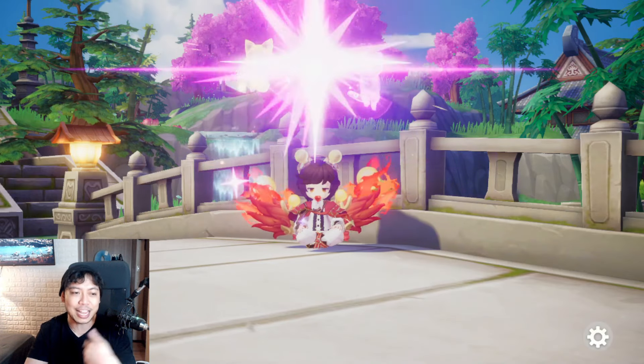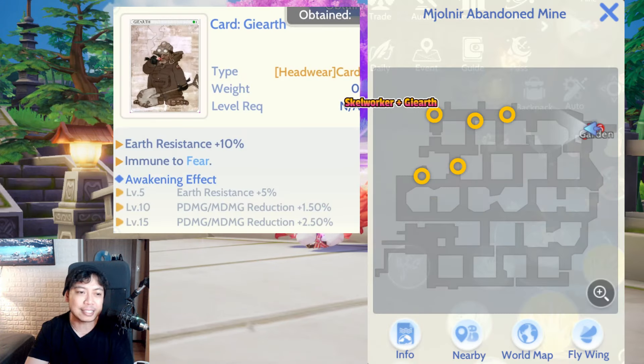Next would be G Earth. It's on the same map as Scale Worker — the Meolnir Abandoned Mine. G Earth is very important because there are many situations in the game that can cause Fear, such as the Joperos Ruins runs, the Dark Lord MVP, and even in PVP.